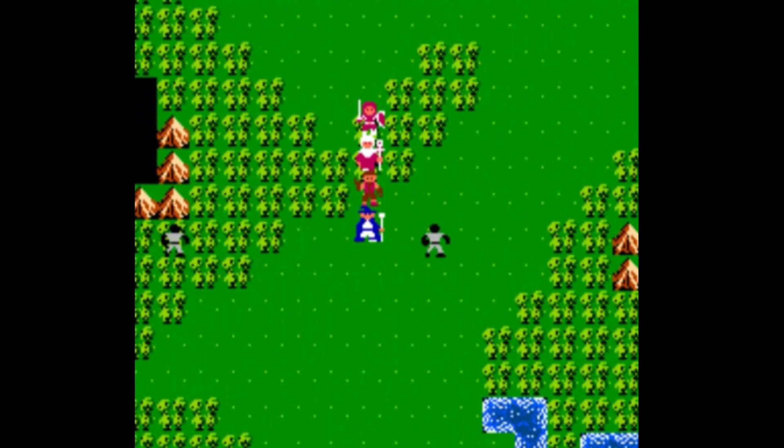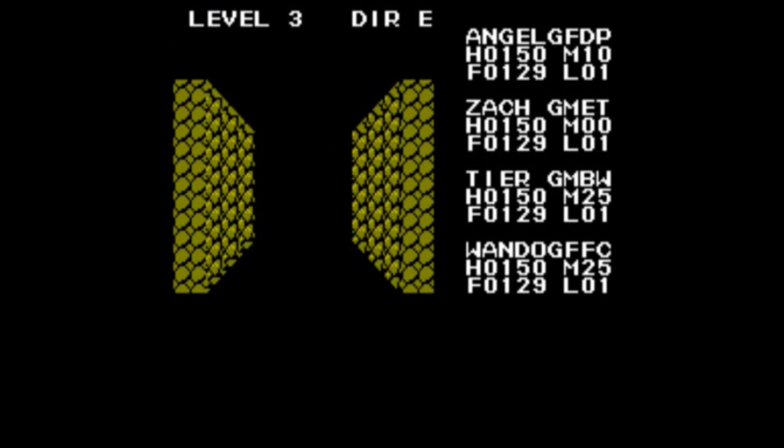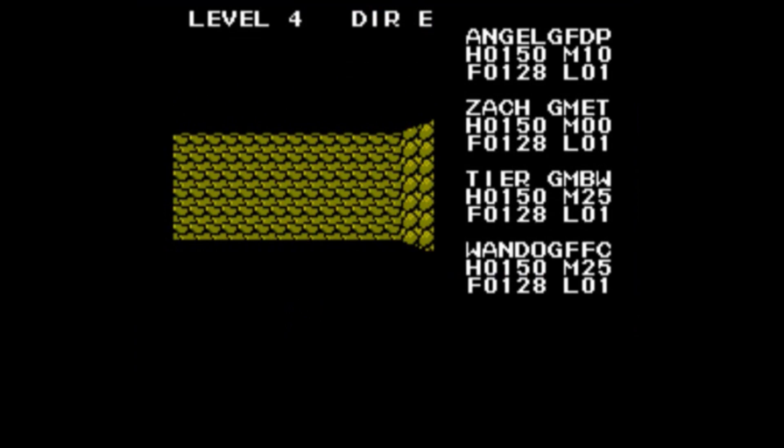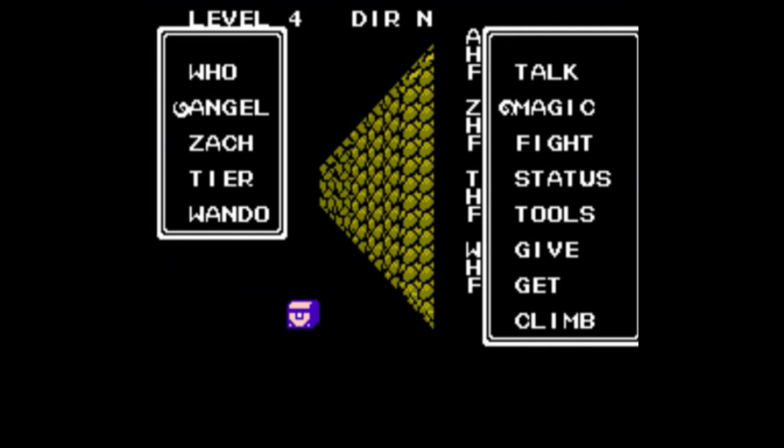Exodus is a playground, one that might not have aged as well as Ultima 7, but that posed a lot of choices at a time when most games were linear romps. The dungeons scattered throughout the continent are first-person mazes that hide the four marks players need. They're hard to navigate, but in a game where you need lots and lots of gold, the treasure chests within are a boon.